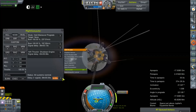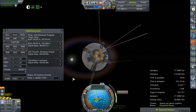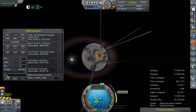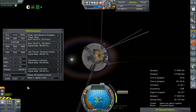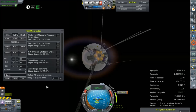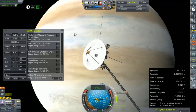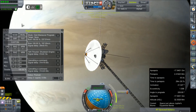Our signal delay — cancel that command. Let's cancel that one too and issue a new order: 36 minutes out for 518 meters per second burn. Our signal delay is 40 minutes, so we will be about five minutes past our maneuver node — which is fine.